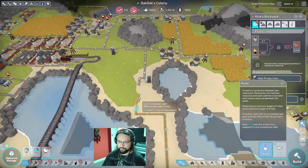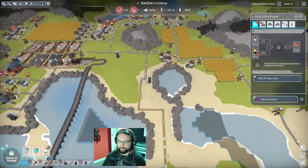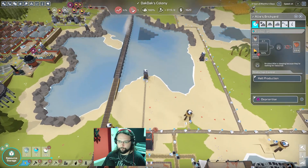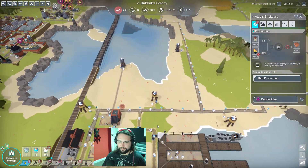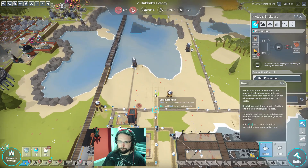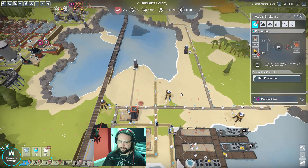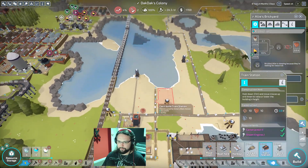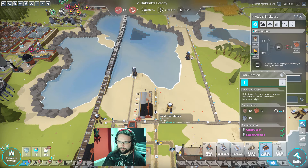So I want to get building another train station. Do we even need this road coming through here? Not really, but I'm going to join it up because then we've got another throughway. So this is where the next train line is going to come. We can have it coming off of this line right here, I think. Let's get another train station in right there.